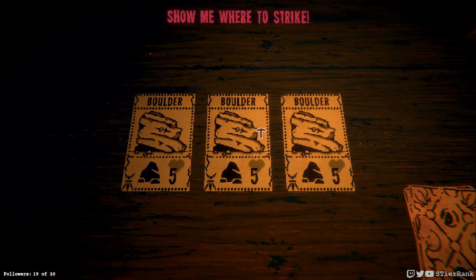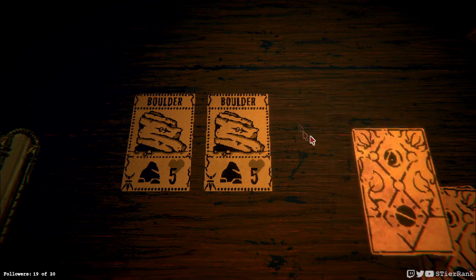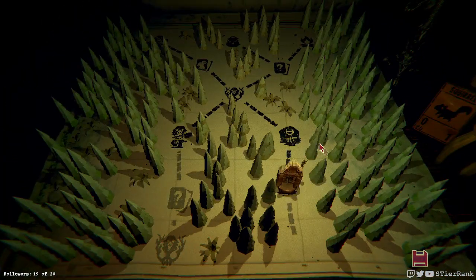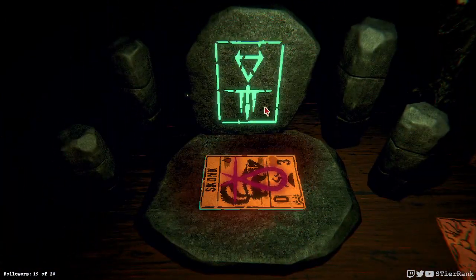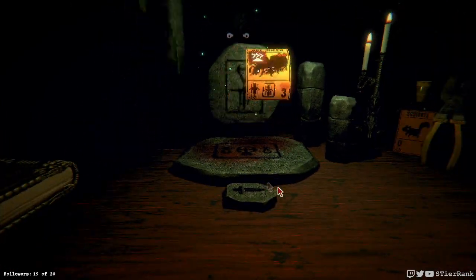Let's go with the right boulder. Another ant queen! And it has our little magnifying glass sigil — the one that lets you look through the card deck. So that could be very useful. Let's get a stinky ant queen — why not?